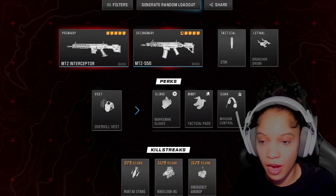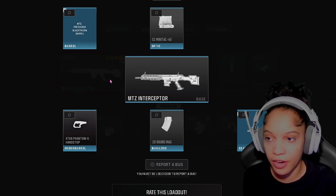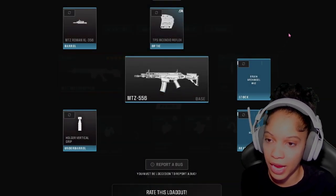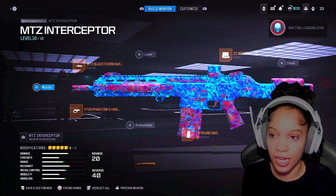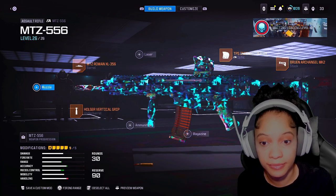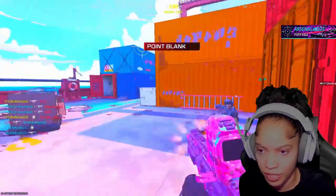Alright guys, here we are on the random loadout generator. This is the loadout they gave us — we got the MTZ Interceptor with five attachments, and then we have the 556, which is my favorite gun, with its attachments. Here I have both guns built exactly as shown: here's the Interceptor, and right behind that is my lovely 556.